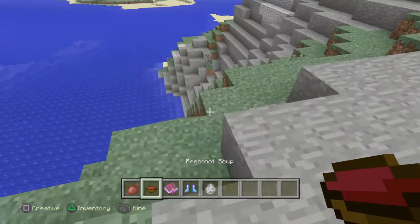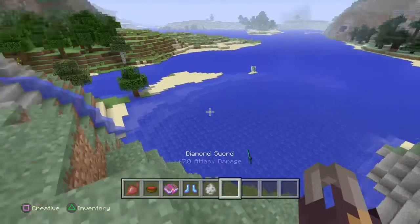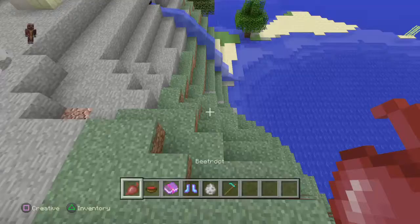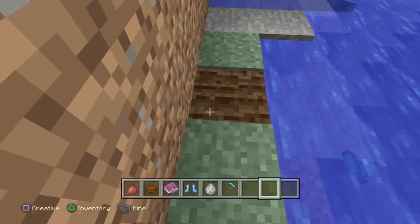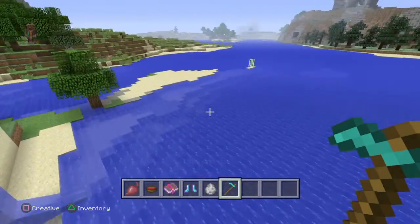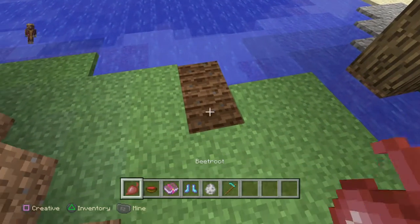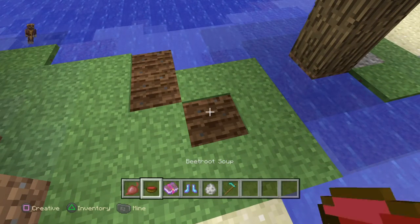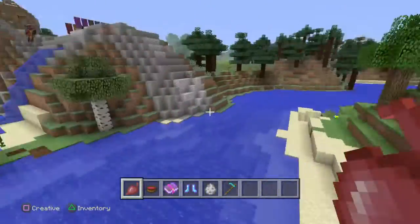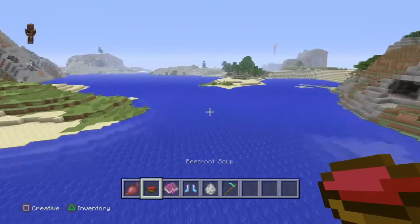This is a beetroot, which you can actually farm. By the way, they didn't add in the off-hand slot or the attacking limitations, so they didn't add in the PvP stuff just yet. I can't even place a beetroot right here — Mr. Beets wants to be a little complicated. I'm not even going to deal with beets right now; it might be an underground kind of thing. Whatever — beets are annoying. There's beetroot soup as well.